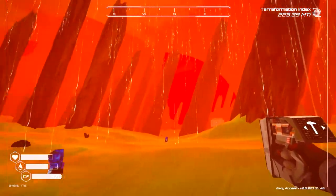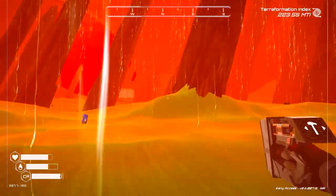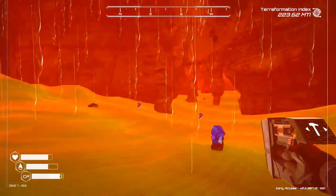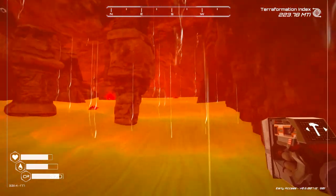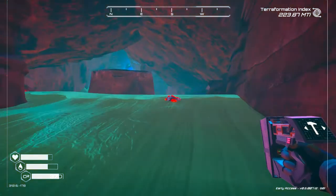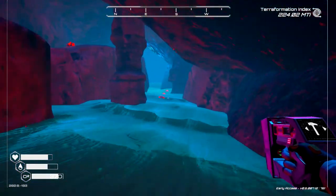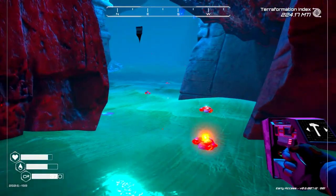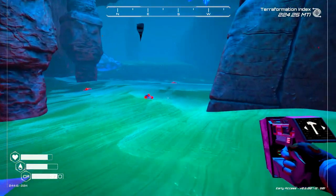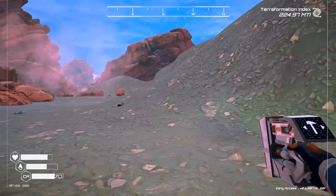Heading east from the pod leads you to the corner of this very large canyon with cool rock formations and some wreckage nearby. In the corner there's a cave — like I said, it's covered in ice once you get a little ways into it. It's got iridium in it, and once the ice melts it leads to osmium and sulfur. You're going to go through this cave and come out in a whole new area.